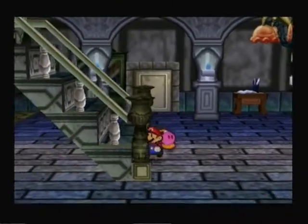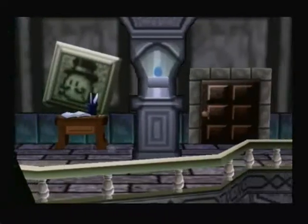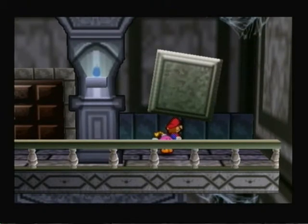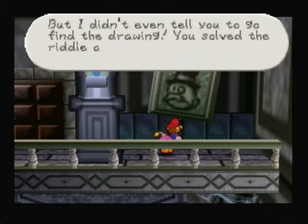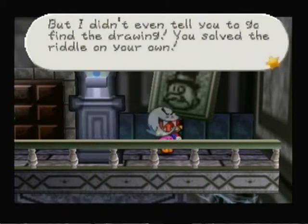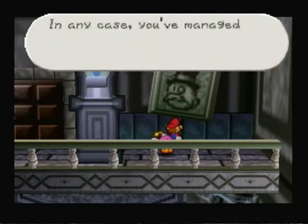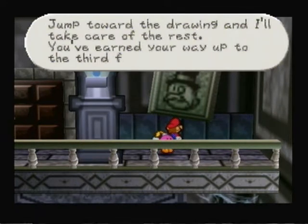We go out to this area and have to go upstairs again, all the way to the right. Once you've got the Boo Portrait, you take it over to where the blank portrait is and equip it. The Boo says: 'That feels better — it's nice to be back inside my frame after so long. Because I look like the Monopoly Man! But I didn't even tell you to go find that drawing — you saw the riddle all on your own. You've managed to stumble on the secret way to the upper floor. Jump toward the drawing and I'll take care of the rest. You've earned your way up to the third floor.' Jump into the drawing? Do I see Super Mario 64?